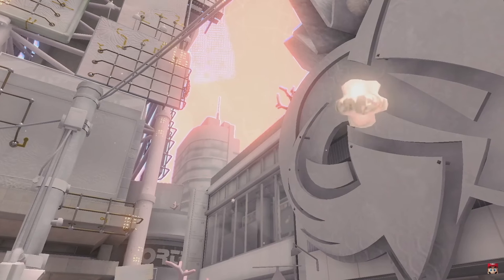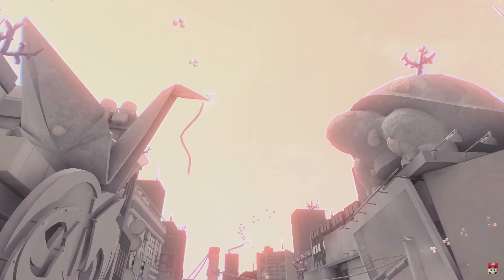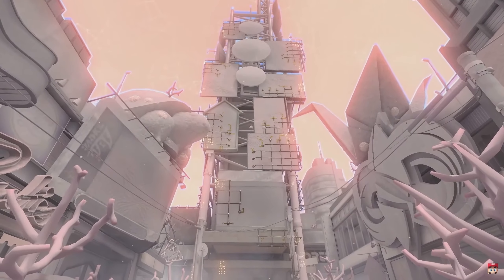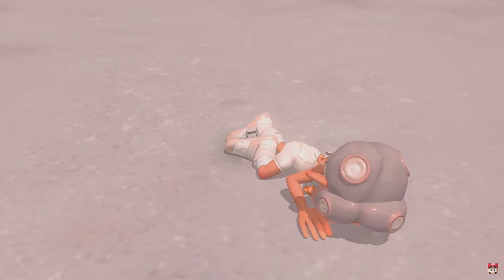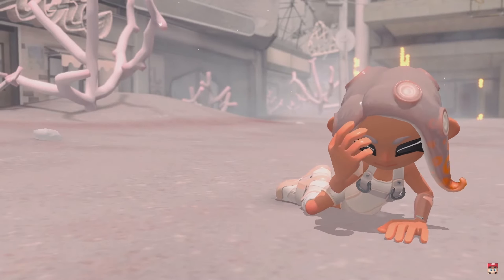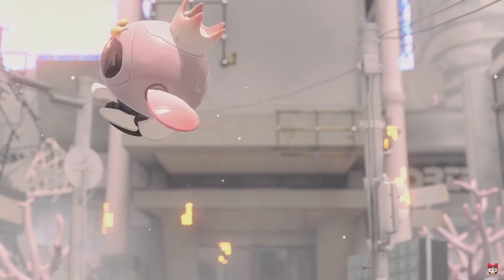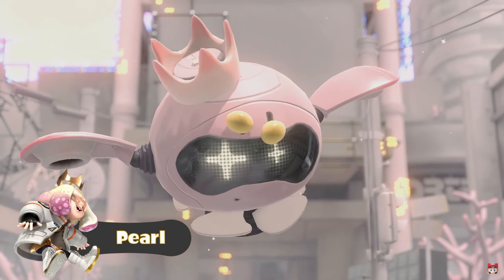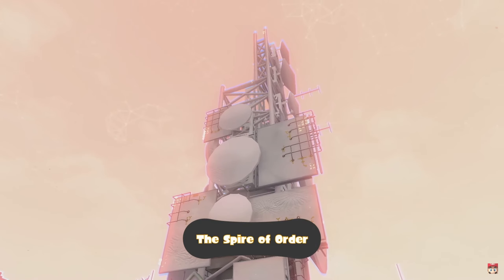Welcome to Inkopolis Square. This once thriving district now lies abandoned and has been drained of color. I was not expecting an announcer in the trailer. After awakening in this world of order, an Octoling agent along with Pearl — one half of the musical duo Off the Hook — who is now a drone, must descend to the Spire of Order.